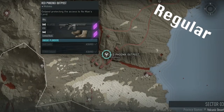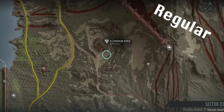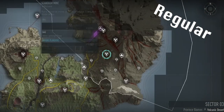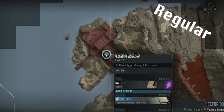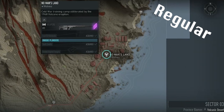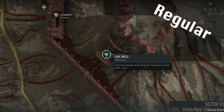Cerberus needs two intels at Red Phoenix, and a further two intels at Scandium Mine — one using your drone in B2, and the other as a pickup. Next you need to destroy the three panels at Prototype Workshop, before finally putting four hands on nodes at No Man's Land. This will give you access to Cerberus at the top of Lava Shield, where you can complete the regular raid.